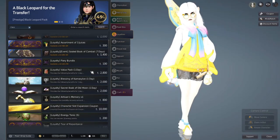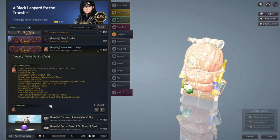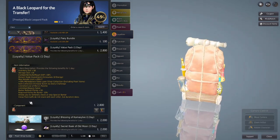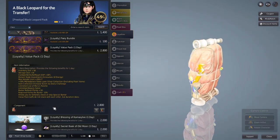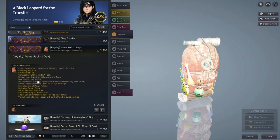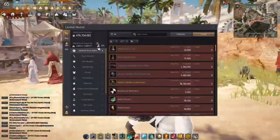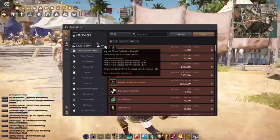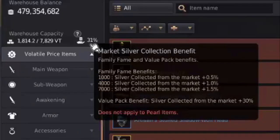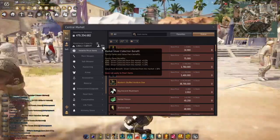The third item to consider is the Value Pack one day. If you don't want to invest too much money on Value Packs every month, this is the number one thing you'll want to save for. The most important benefit from the Value Pack is the plus 30% marketplace sales upon silver collection benefit. If we go into the central market, you'll see the market silver collection benefit. If you do not have this VP, you are losing 30% of that silver.